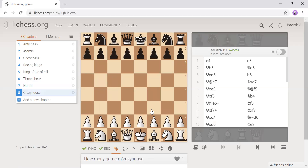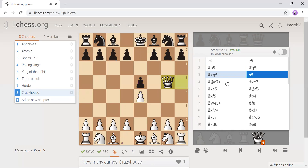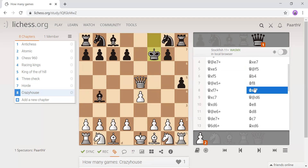Now finally, Crazyhouse. This is the one where when you capture a piece, you can place it back on the board on your next move. If you capture the queen, you could get an extra queen without promoting a pawn — amazing! I'm going to skip over some of these moves since this is a long game.